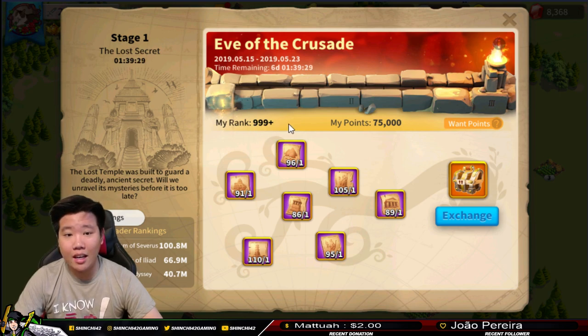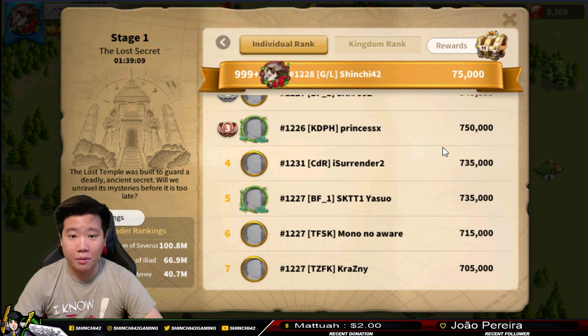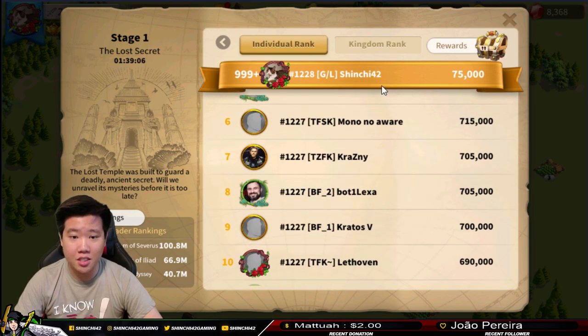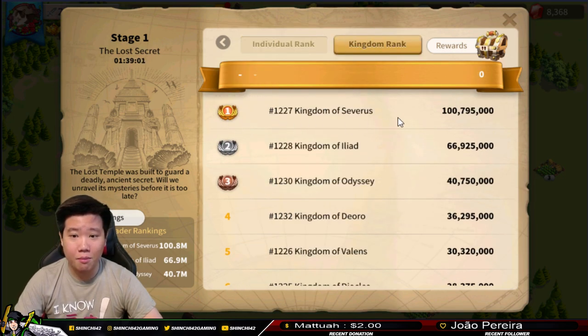Currently I'm ranked 999+, I don't know exactly where I stand - I only have 75k points. Looking at the Kingdom ranking, Kingdom 1227 is leading with Pure Leaf at 1 million points - really good grinding from them. You can see a lot of kingdoms represented in the rankings. Kingdom 1227 is the leading kingdom right now on Stage 1, and then 1228 - which is my kingdom - is currently second.